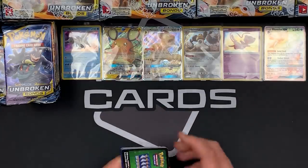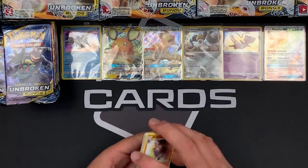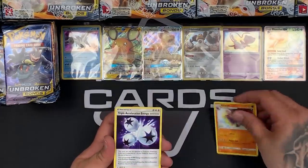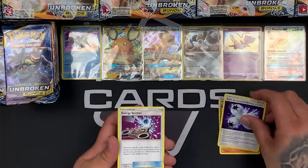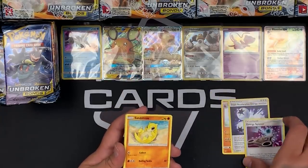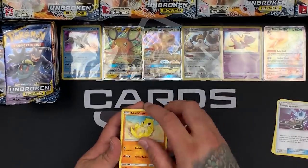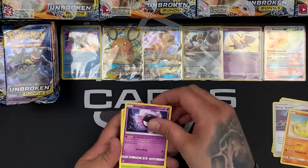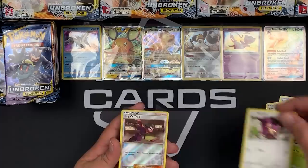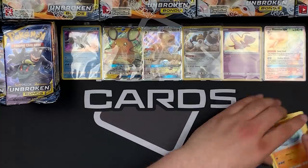Worldwide shipping, free UK shipping over £20, and we've got all the Unbroken Bonds products — nothing we don't do, including singles. This pack we have a Gliscor, Triple Acceleration Energy, an Energy Spinner — like a fidget spinner kind of card, looks really cool — Sandshrew, Gastly, Tangela, Venonat, Rattata. Kogos Trap is our reverse and the rare is a Quagsire, chilling in the water.